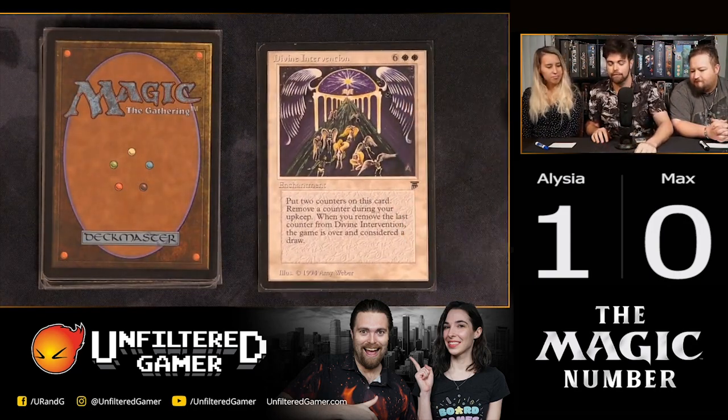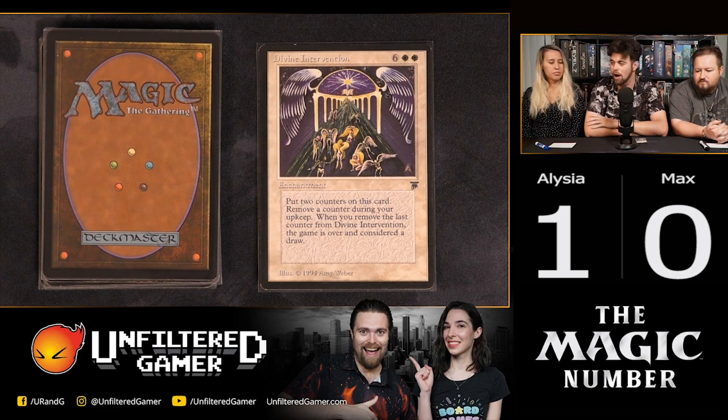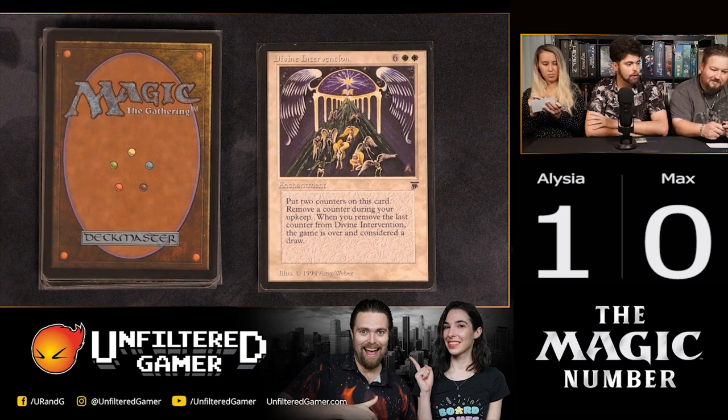The next card is called Divine Intervention — an older card. It's an enchantment for eight mana: six colorless and two white. You put two counters on it and remove one during your upkeep. When you remove the last counter from Divine Intervention, the game is considered a draw. So you play it for eight, and two turns later, the game is a tie. This card is from 1994 — it's from the Legends set.